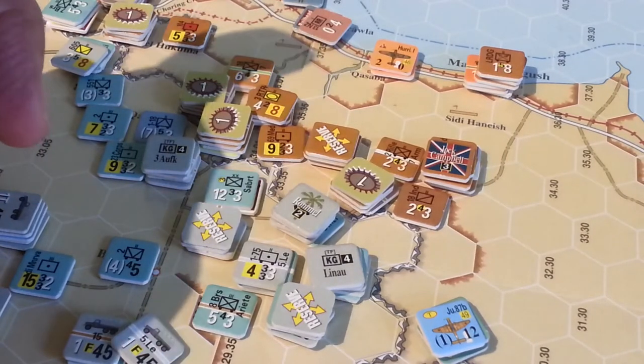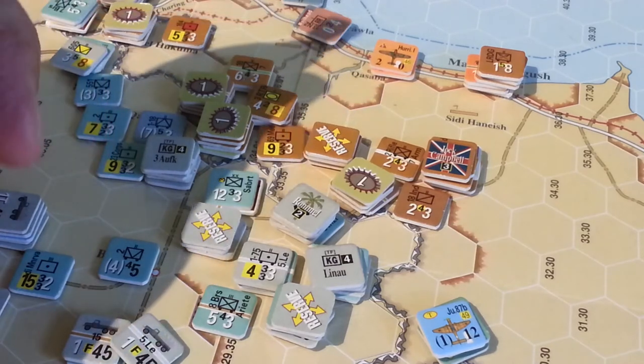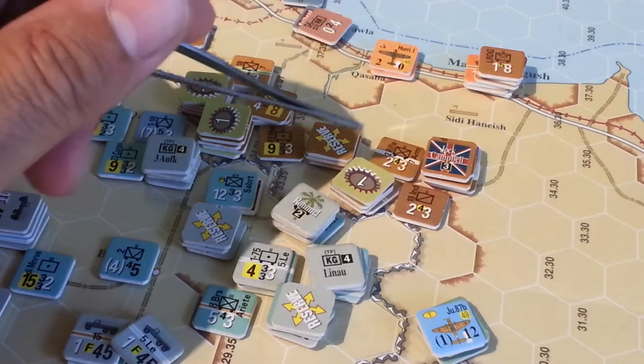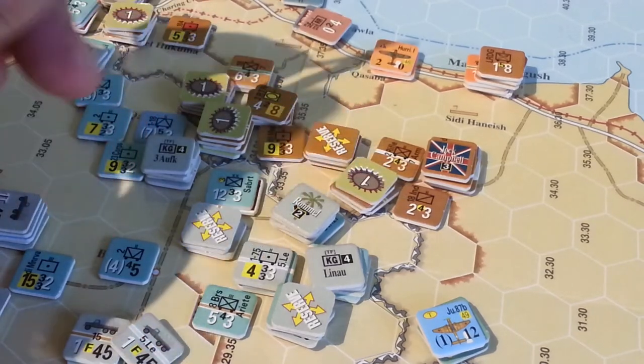So it's all riding on this hex right here. Fortunately the allies won the initiative this turn, so they have now reinforced this hex and put an additional two brigades in there.